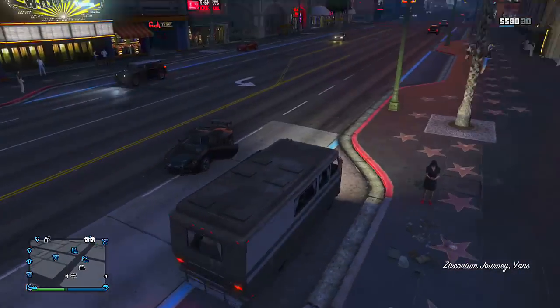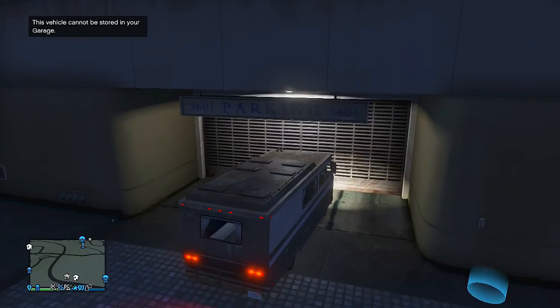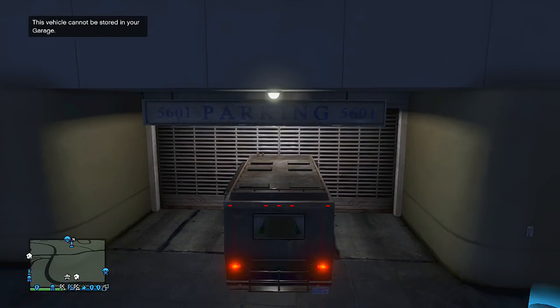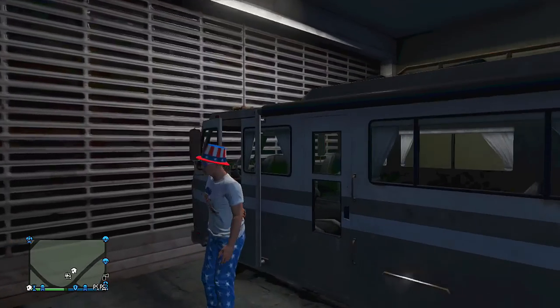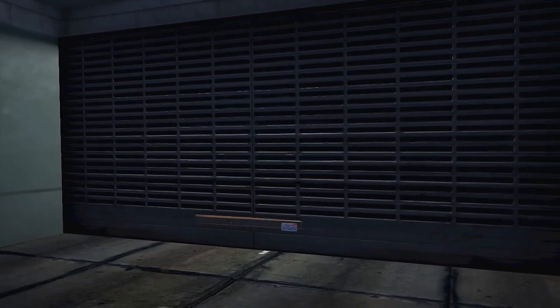When you have requested it from Pegasus, simply drive down there, pick up the Journey, then bring it back over to your garage. This does work at any garage, by the way. You want to park it exactly as I do now, directly in the center of your garage. When you've done that, exit the vehicle, then simply walk into your garage.